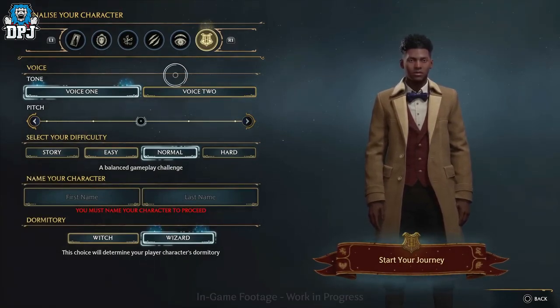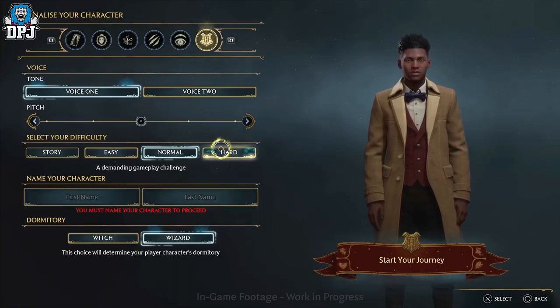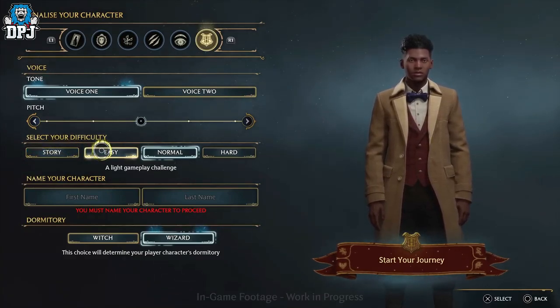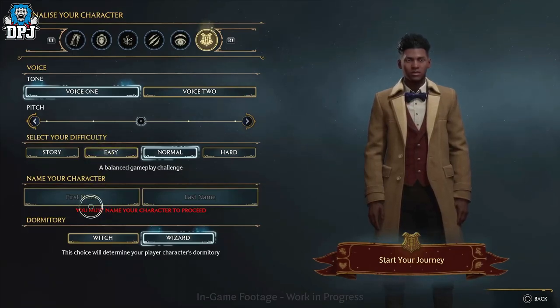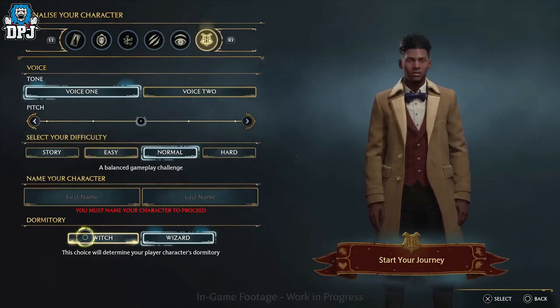We then have the game's difficulty options. There are four options: starting with Story, which is for people who aren't really gamers and want to experience the story with minimal challenge. We then have Easy, Normal, and Hard. We then have the option to pick our name — both first and last — and I imagine some people will try prohibited words, which will likely indeed be prohibited.